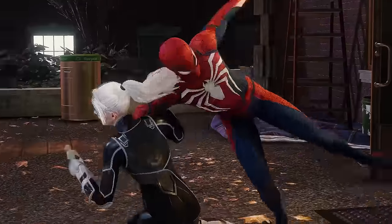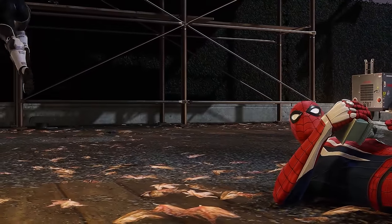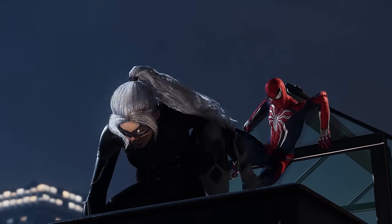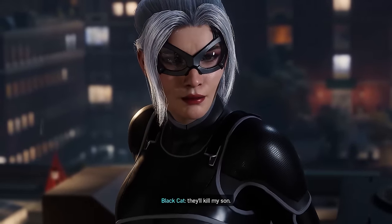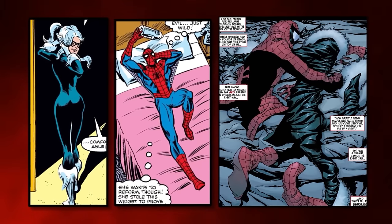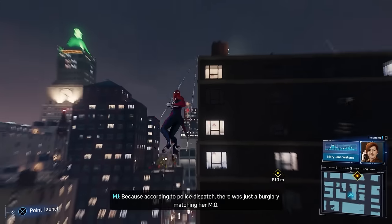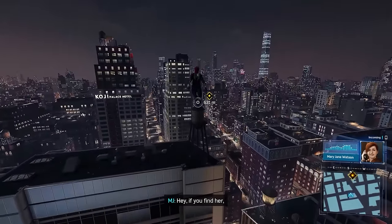Spider-Man catches up to Black Cat as she flees more Magia guards. She reveals she's recovering thumb drives from each of the Magia families for Hammerhead. When Spider-Man asks why, she drops a bombshell: if she doesn't deliver the drives, they'll kill her son. Based on Peter and Felicia's prior relationship, them having a son together is entirely possible, adding another layer of stress Peter wasn't ready for. To help ease his mind, he decides to focus on preventing the gang war Hammerhead's about to start, calling MJ for a lead.